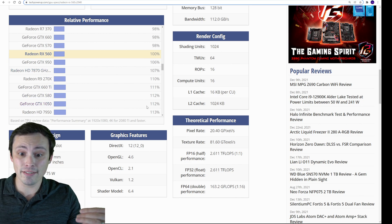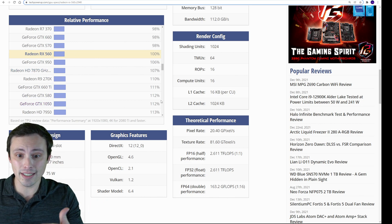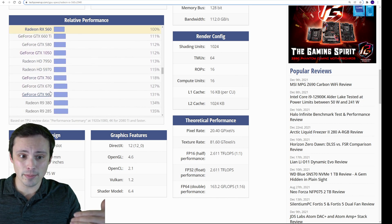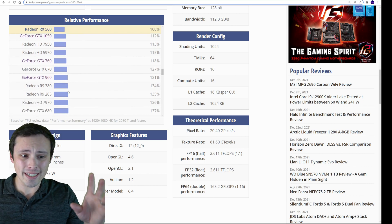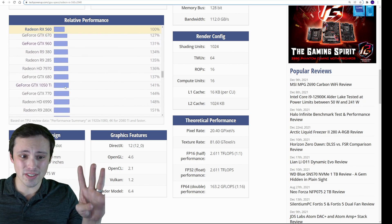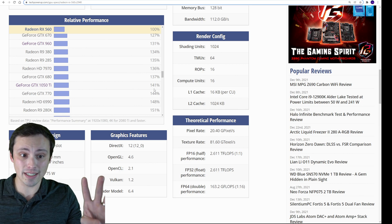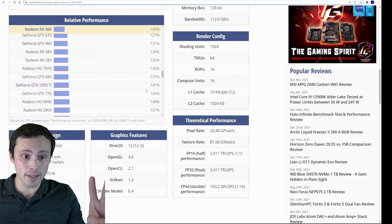A lot of people have a GTX 1050, which is actually stronger than the RX 560. You might find your GPU in between these. A GTX 760 is usually a little bit stronger, but again, keep in mind the 4GB of VRAM requirement. The 1050 Ti is generally stronger than the RX 560 — that's another pretty popular GPU.